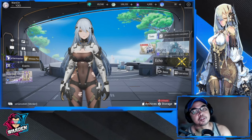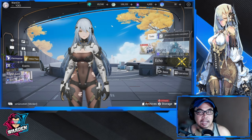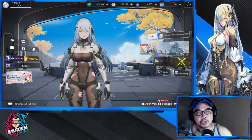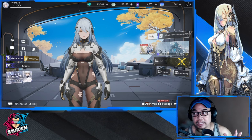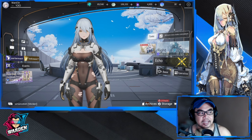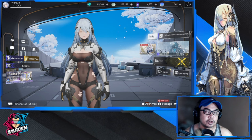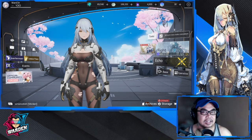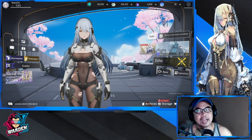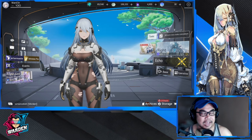Hey guys, welcome to Snow Break Containment Zone. This is my reaction and opinion video on Life, Infinite Sight. She is the newest orange tier operative — well, the anniversary first anniversary version. We get to pull her as a free unit. I'm gonna give you my thoughts on her overall look, design, how she affects the meta, and key features in her kit that will probably be the deciding factor on whether you're going to pull for her.